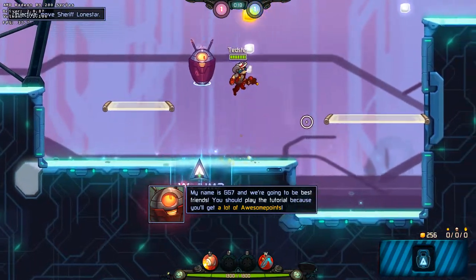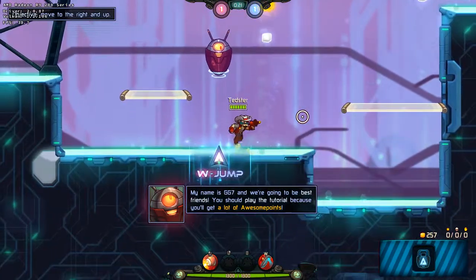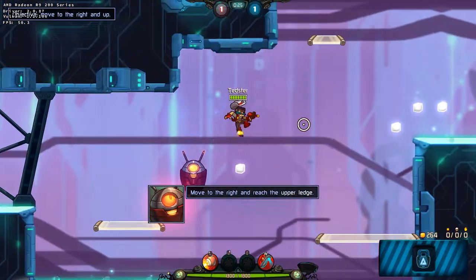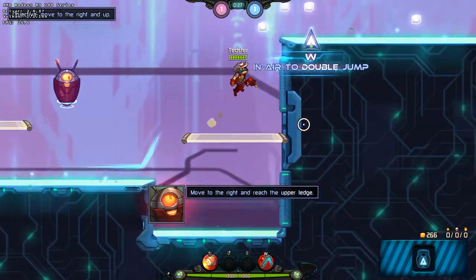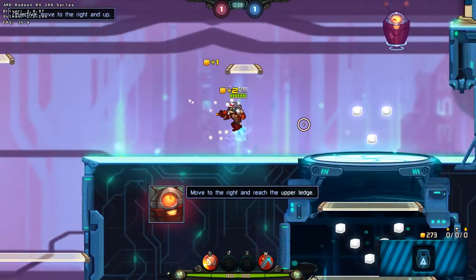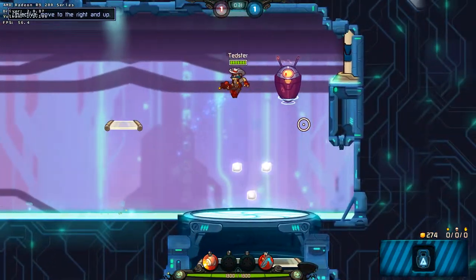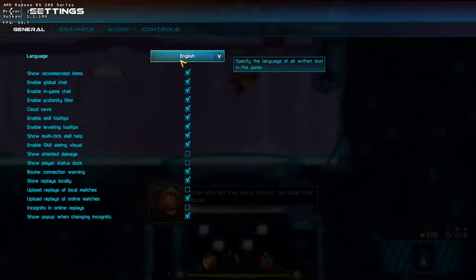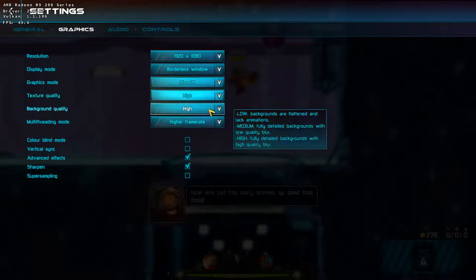You should finish it because you'll get a lot of awesome points! To start having fun, move to the right and then reach the upper ledge. Once you make it there — surprisingly good motor skills! Now let's get this party started! Go blast that droid!